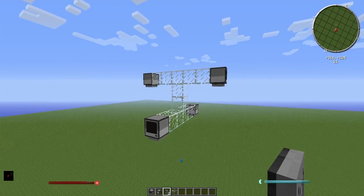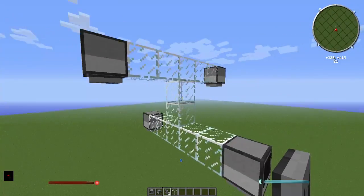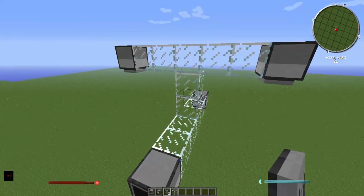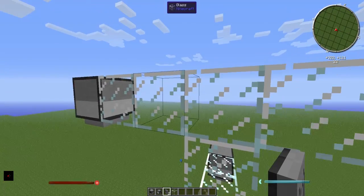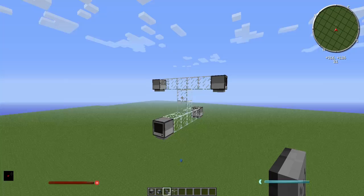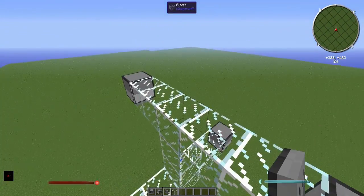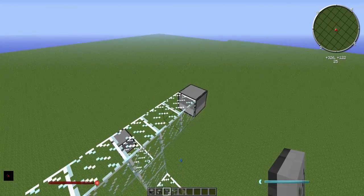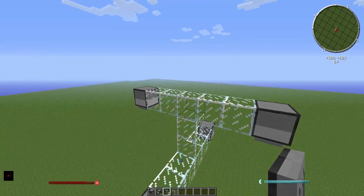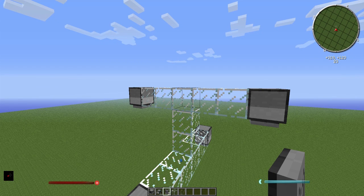Hello guys and welcome to a Minecraft tutorial on the ComputerCraft add-on. Today we're going to make a GPS cluster so we can interact with turtles and tell them where their coordinates are. You can set a coordinate as a home place and tell it to come home wirelessly from a main control computer.